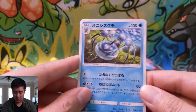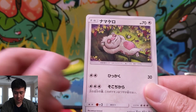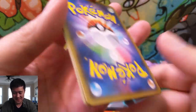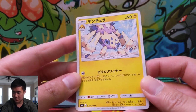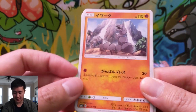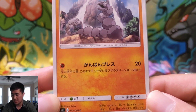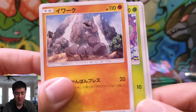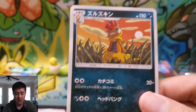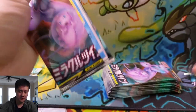Pack two: an Araquanid, Shroomish, Cottonee, a Sligoo — kind of weird looking — and then Sightseer, which is so much better than the previous set. A lot of Pokemon I'm not familiar with. Joltik turns into Galvantula — I should have known that. A Honedge, that weird sword thing. Onix, only one energy for 20 damage — but his ability just reduces damage by 20, so terrible. A Swadloon, and then Scrafty — that guy's weird.